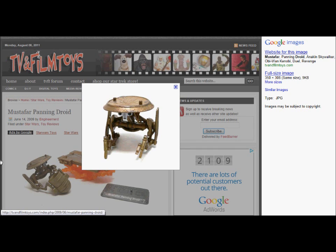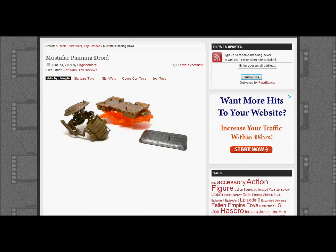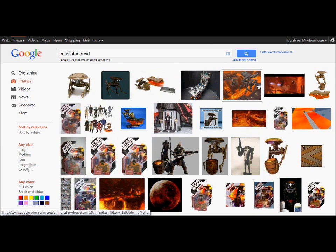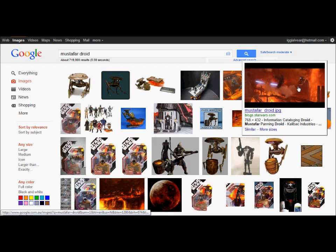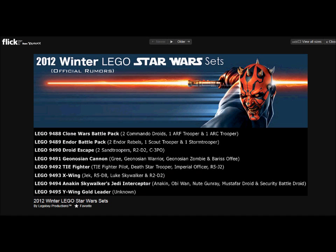I don't know what this is exactly, but I've seen them in Episode 3 of Star Wars — the movie. They carry lava buckets and stuff, really cool. Get another shot of them — right there. Nice, they'll be pretty cool.